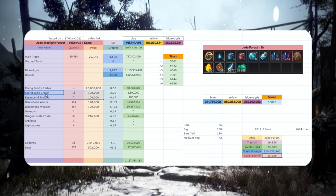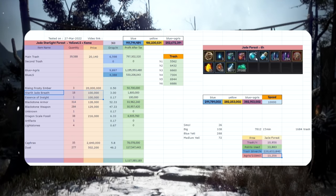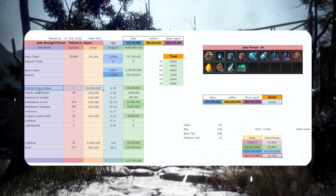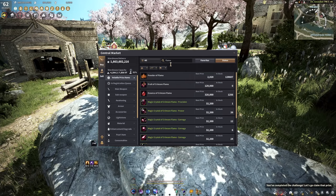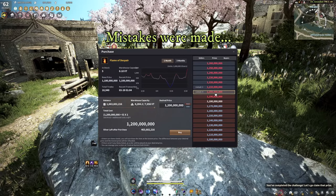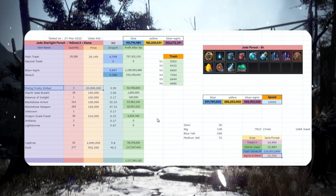These two items — the Starlit Jade Breath and the Essence of Insight — are used for elixirs which are not yet released, so they might be super valuable for all I know. The embers used for the helmet I value at 20 million silver each, similar to the Turo's version, because I imagine the helmet will also be capped at 2 billion silver on the marketplace. That all being said, it's like Turo's — don't expect to make huge stonks here.